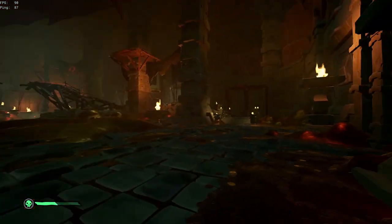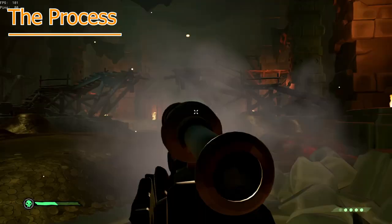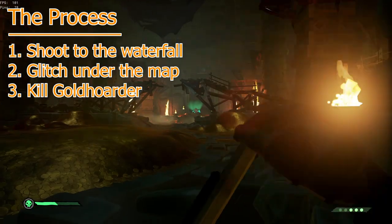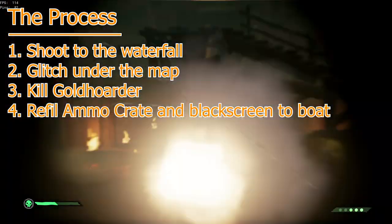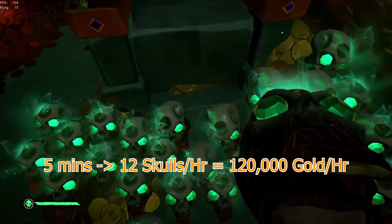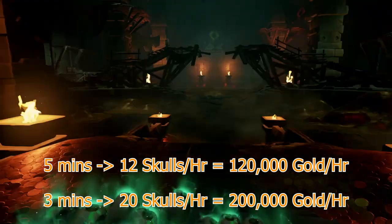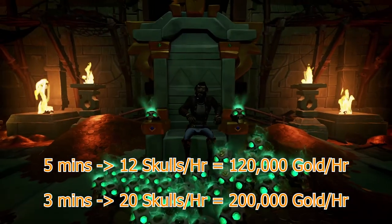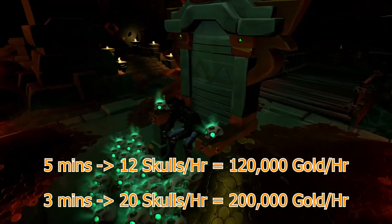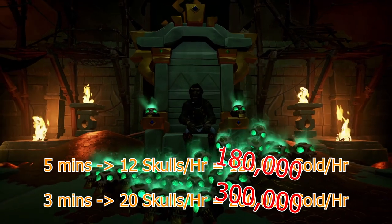Once you re-enter the room, the Gold Hoarder will be sitting on his throne. If you can do the entire routine — shooting out to the waterfall, glitching underneath the map, killing the Gold Hoarder, refilling your ammo crate, and returning back to the boat in 5 minutes — it will net you about 12 skulls an hour and 120k gold an hour. Doing it in 3 minutes gives about 20 skulls an hour and 200k an hour. If you sell all the skulls during Gold Rush, that will be 180k and 300k an hour respectively.